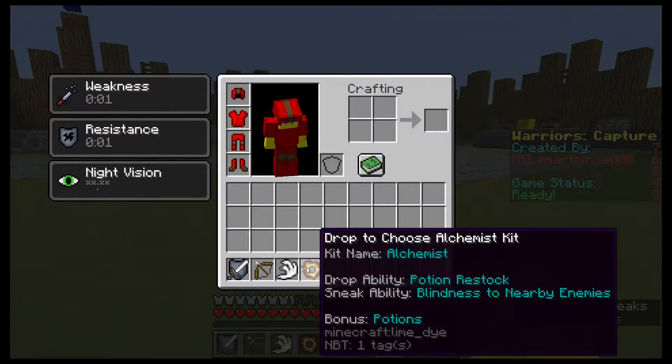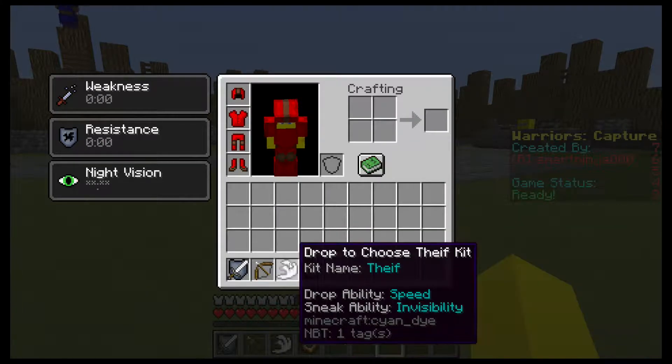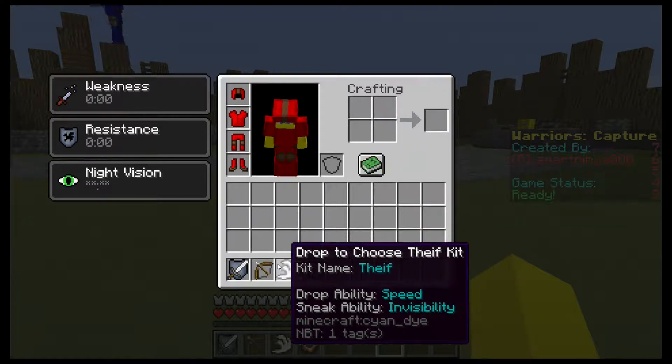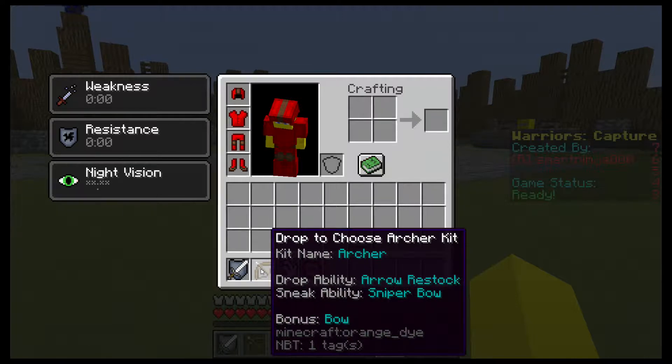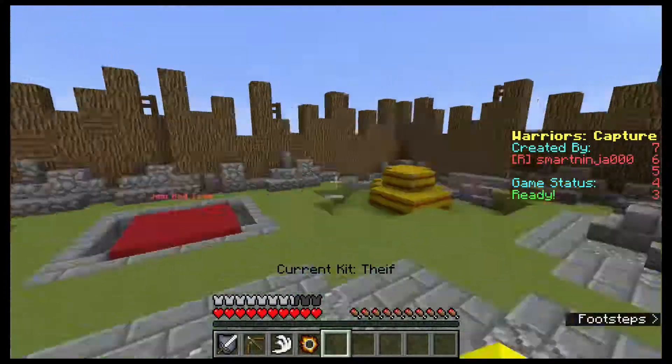So you choose your kit by dropping it. There's a bunch of different kits. Some are pretty overpowered; they all have a purpose. For example, the Alchemist is really good for killing the Flag. The Thief is really good for getting to the Flag. The Archer is really good for killing people as they go to the Flag, and the Warrior is just a balanced good in general.